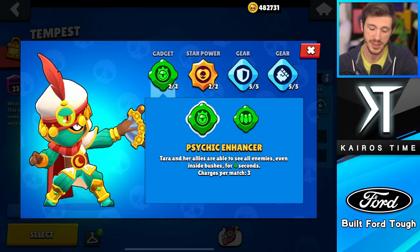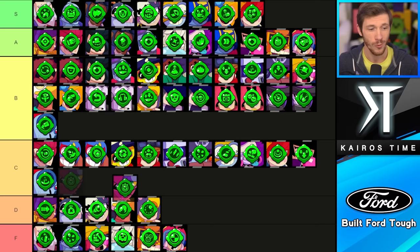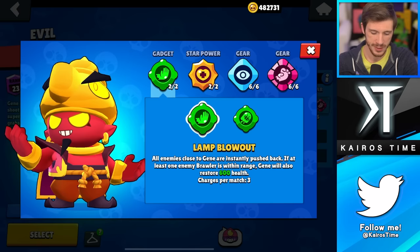Next is Tara, and the choice is pretty easy — Support from Beyond is the better option. Psychic Enhancer used to be really fantastic until they added the Vision gear, which is kind of just better overall. Even though her shadows from Support from Beyond get taken care of pretty easily, it's actually a really hard counter to a lot of brawlers that can't do splash damage. Psychic Enhancer is a C tier gadget, whereas Support from Beyond is an A tier.